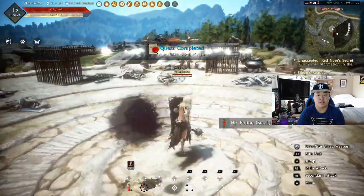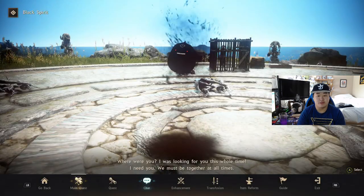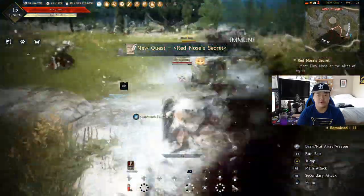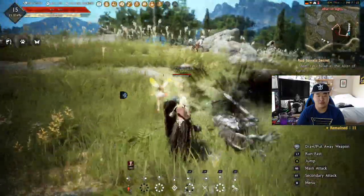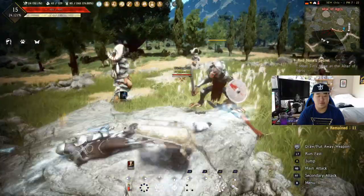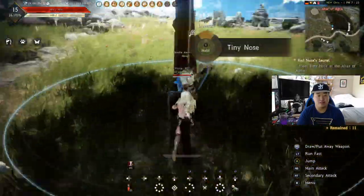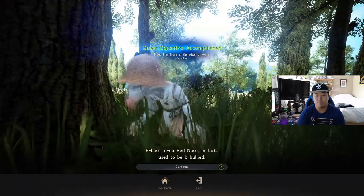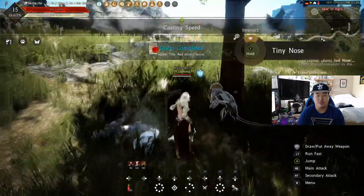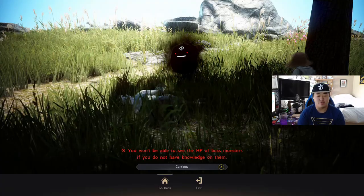Okay so we can fight Red Nose now - I need to meet Tiny Nose real quick over here first, then we can fight Red Nose. We got to level 15 which is good. I'm not too concerned about levels until we get to Bloody Monastery - that's one of the best places to farm levels early game. I honestly thought about not doing the quests and just leveling by farming, but the quests give decent stuff and level you up faster while also giving me something to show in the videos.